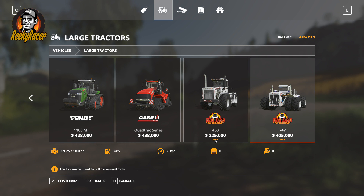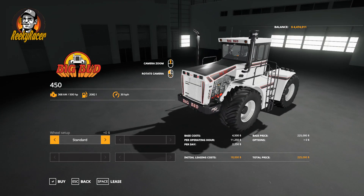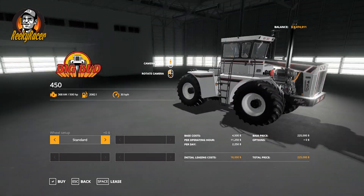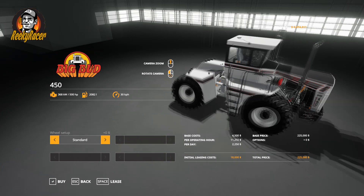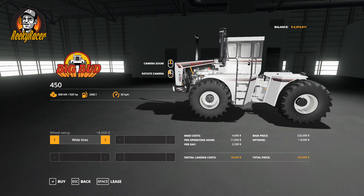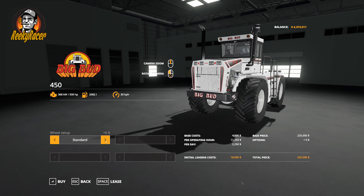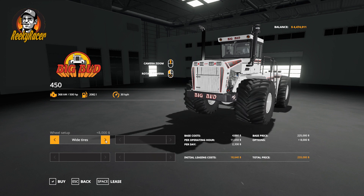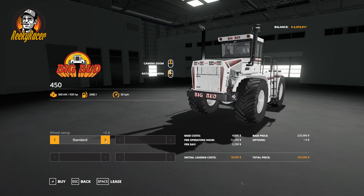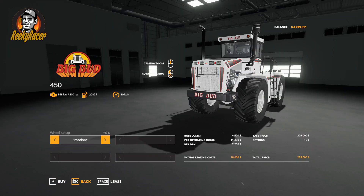They also have 'Mod' written under their names. If we click on the Big Bud 450, it's a great model — really good 3D detail. For your wheel setup you can go wide tires, twin tires, or standard — those are the three variations for this one. We'll keep it as standard and buy that one.